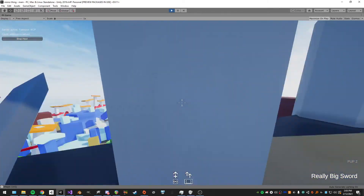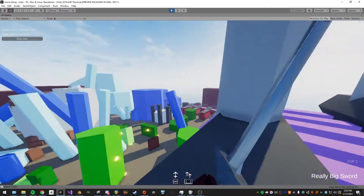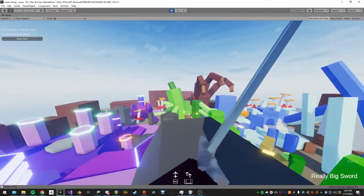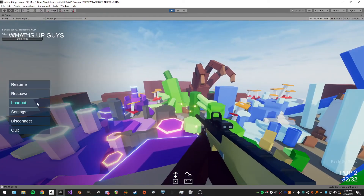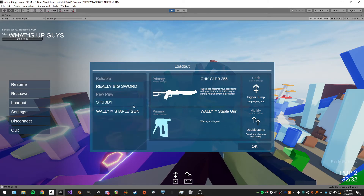It has custom impact particles and noises. I'll show the sword collision because it's pretty cool. Let's start with the guns — another good example is probably the cheek clapper.